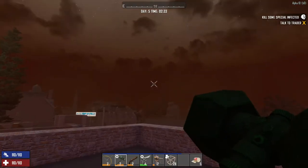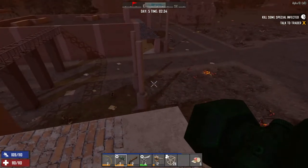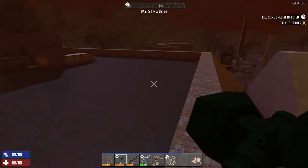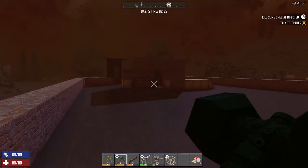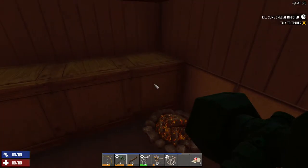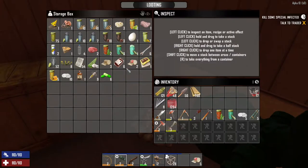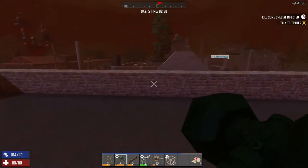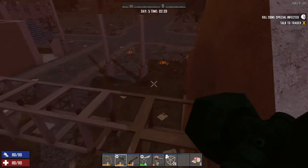Hello everyone, welcome back. This is ZedTube and we are on day 5 of the survival series in 7 Days to Die. Last night I basically built a bunch of repair kits — we had some forged iron and some duct tape so I made some of them. I also realised I had nitrate powder in here but I also had some in this box which I didn't realise.